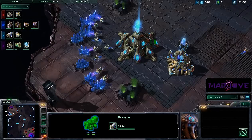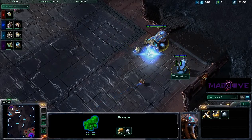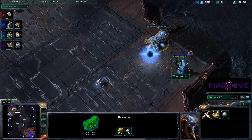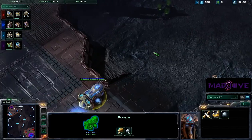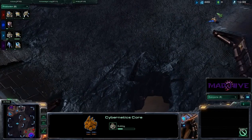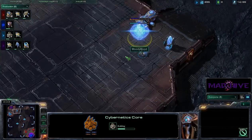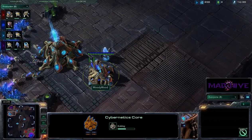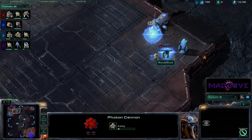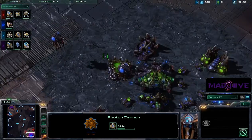We've got a forge coming out here for Woody Wood. He's putting it in at the front, and then a cybernetics core. I'm a bit puzzled by this build. Spartan scouted again with that same probe, so he's going to see the forge and hopefully the cybernetics core go down. Pylon, pylon, gate, forge, core — and only now putting down his first cannon. This just seems highly irregular, and perhaps a waste of money if there are no Zergling timings coming, and it doesn't appear that there are any.